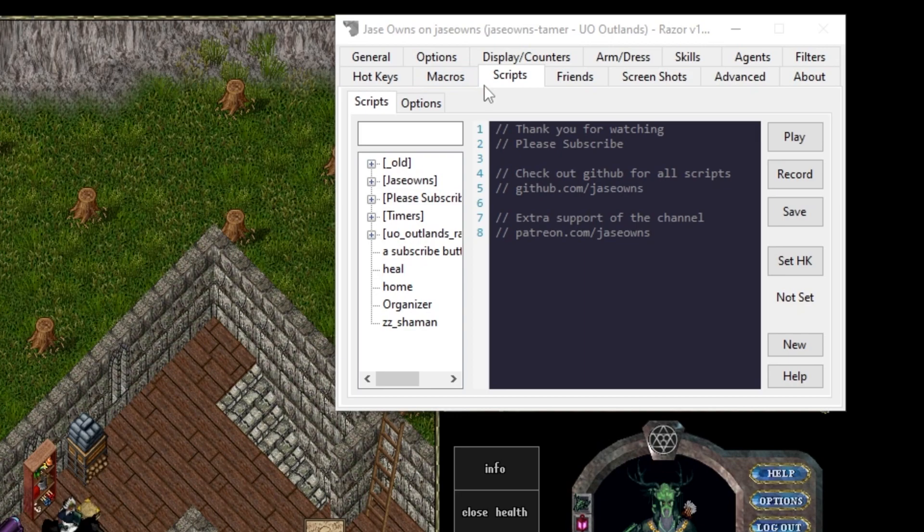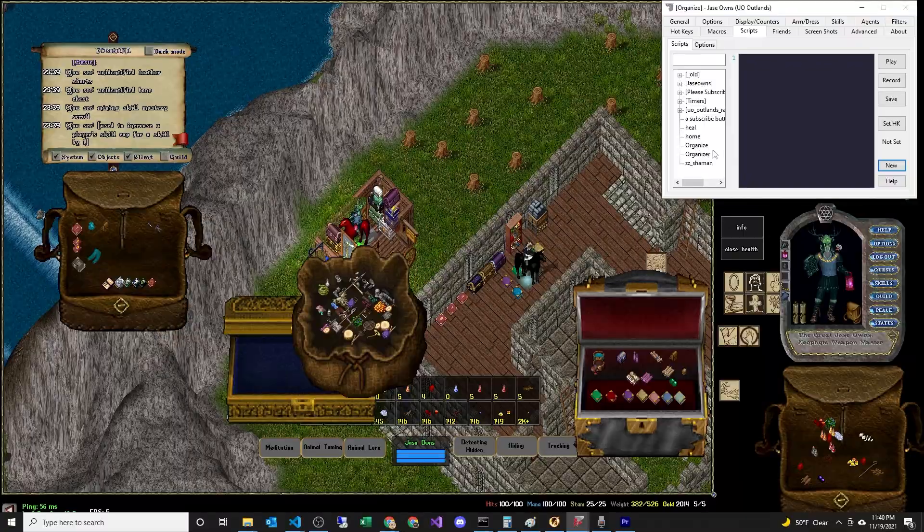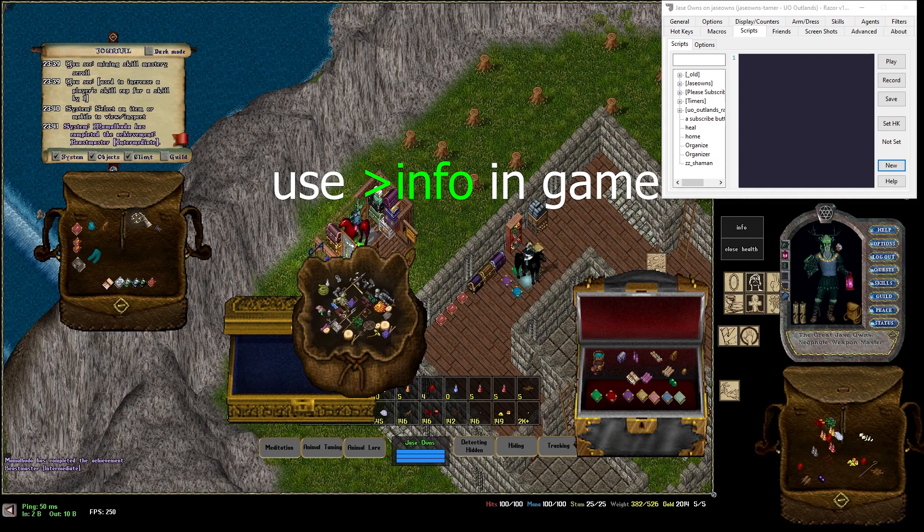Just because we're playing a game from 1997 doesn't mean we need to use the functionality of '97. So let's click down here, say New, and name the script 'organize'. I want to start by using find type to make sure we have a particular item in our bag. We can do this by using the greater-than info command in-game to get the name or ID. For this organizer script I'm going to stick with using IDs. Let's start with these drums.